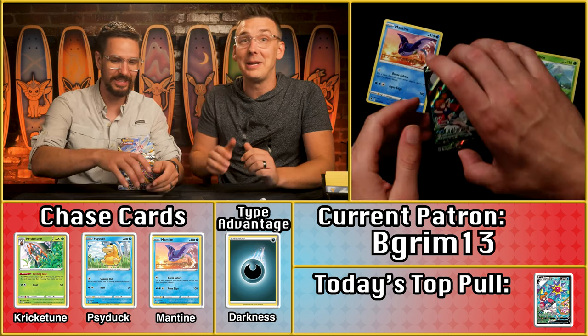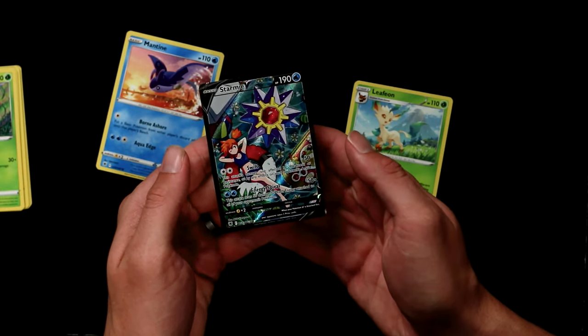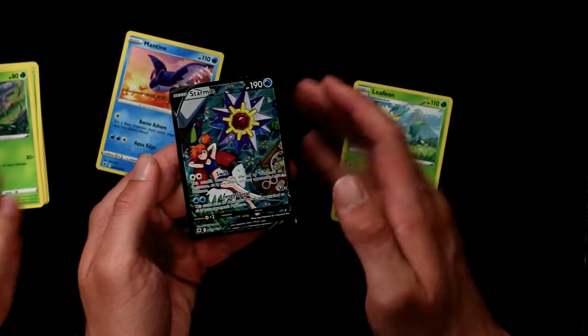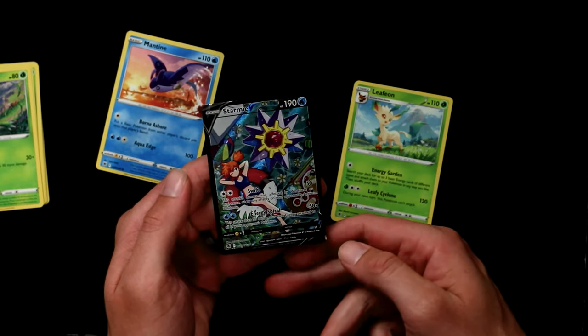Both hosts love the Misty card. Whenever they put Misty or Brock on something, it's like having a Charizard or Pikachu — it's just going to be cool. Her little float is like a little Pokéball. Really impressive pull.